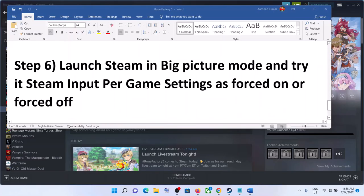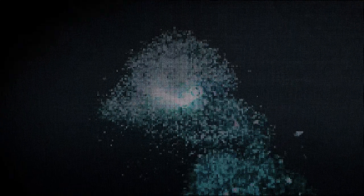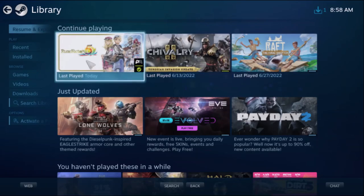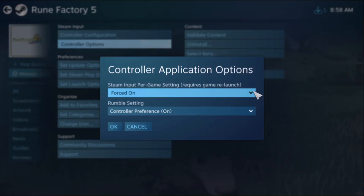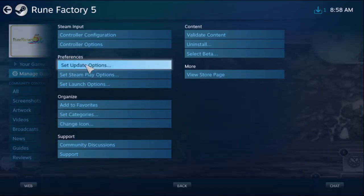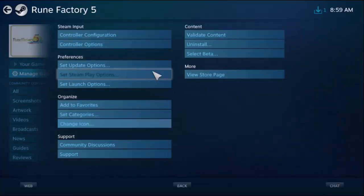In Big Picture Mode, you can also set the Steam Input per-game setting to Forced On or Forced Off. Click the Big Picture Mode icon, go to Library, click on the game, click Manage Game, then click Controller Options. First try Forced Off and click OK, then launch the game. If still facing the problem, go back to Controller Options, select Forced On, click OK, and launch the game.